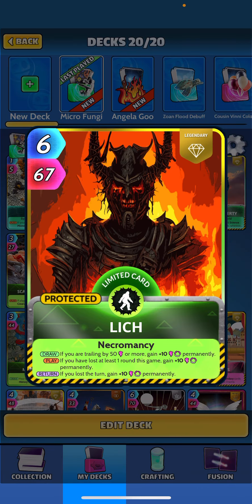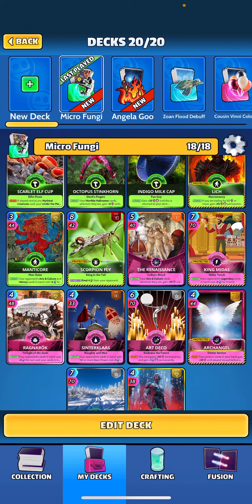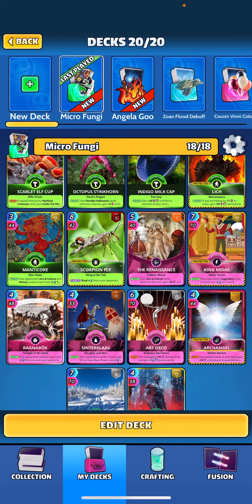Lich: when drawn, if you're trailing by 50 or more, gain plus 10 permanently. When played you can get another plus 10 perm if you lost one round, and when returned, if you lost the turn, another plus 10 perm — so potential for plus 30 perm total. Manticore hits opponent's Arts and Culture and History cards plus two energy for three turns, which can hurt quite a bit.